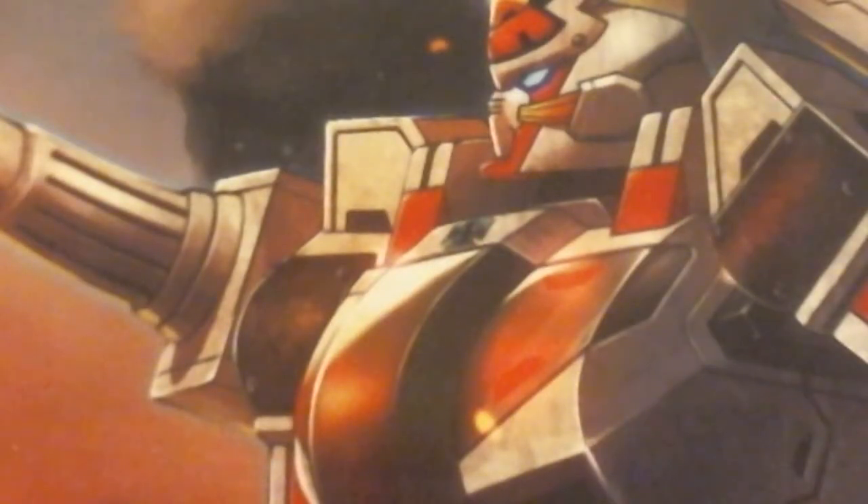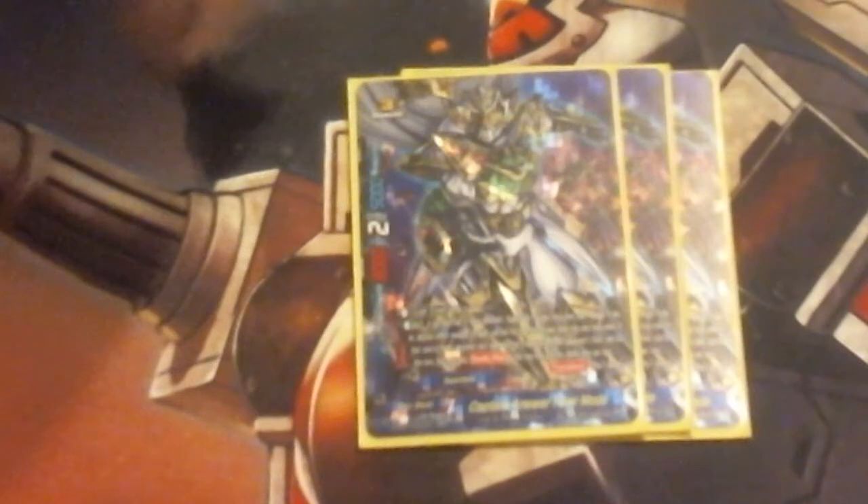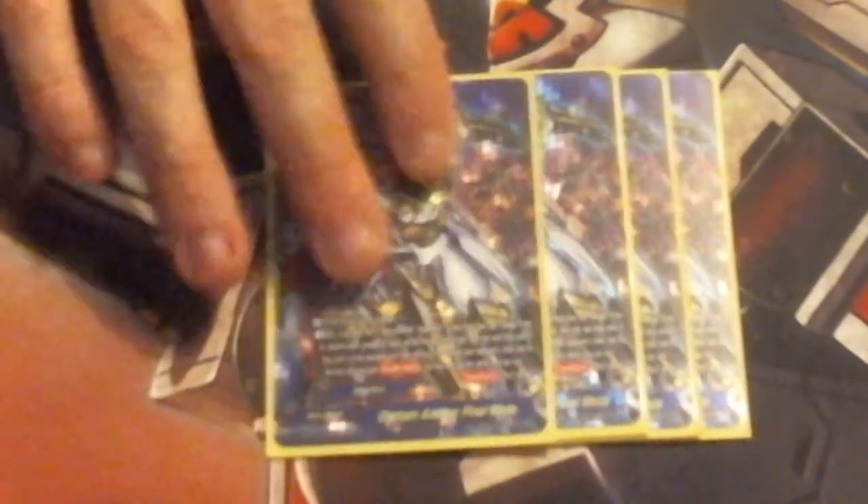We play 4 copies of Captain Answer Final Mode. He is a size 3, that's an 8-2-5, with a transform cost of 2 and a call cost of 3. Much like Captain Answer, if you have 2 or more superheroes in your drop zone, pay gauge, declare either monster or spell, reveal the top card. If you get the top card, you get to destroy a monster on the opponent's field and you get double attack.